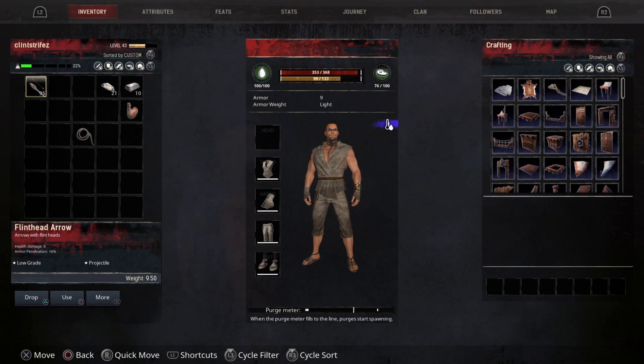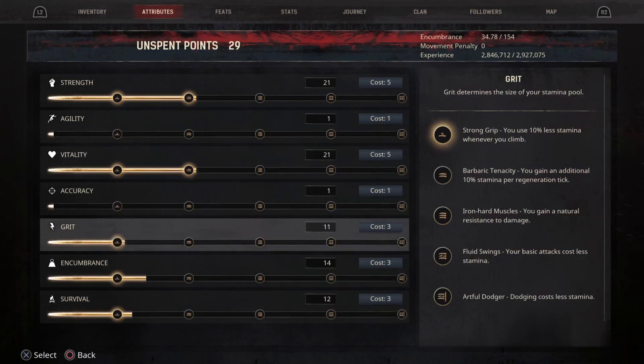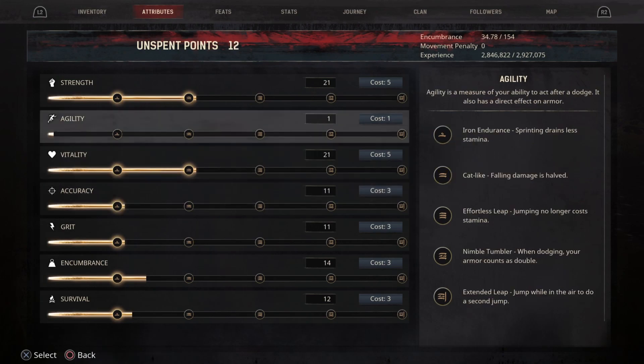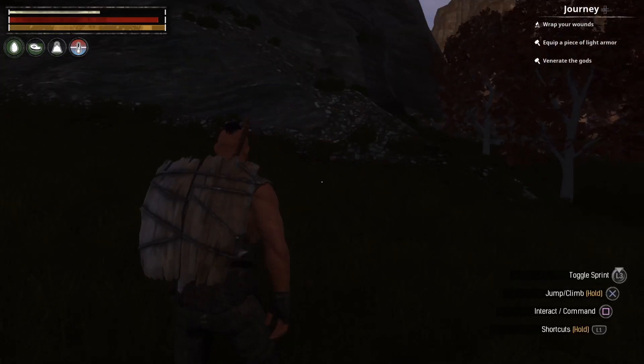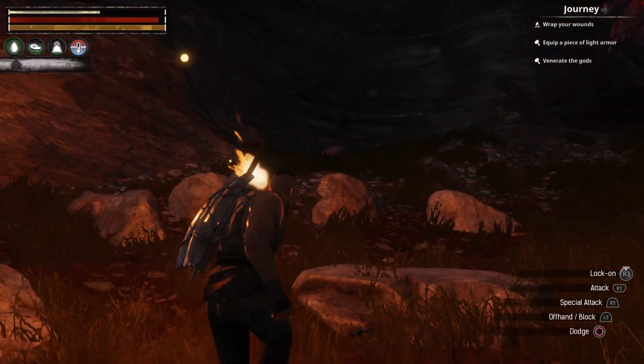I leveled up a few times, didn't I? Holy crap, yeah, I leveled up a little bit. I don't think I turned it on too high, like an arc. Falling damage is halved. Do I have enough to do it? Almost. Jumping no longer costs stamina. Dodging — your armor counts as doubled. Oh wow. Extended leap — jump while in the air to do a second jump. I forgot about that. I don't see any iron. Dangit.